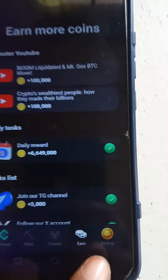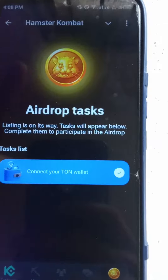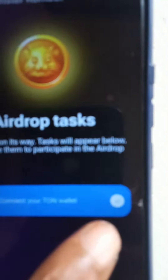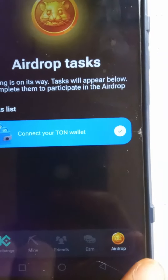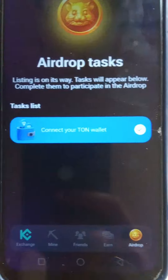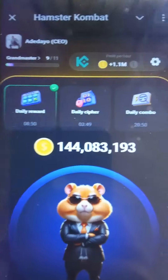There are also daily tasks where you watch a particular video and get 100,000 coins. Under the last tab, it's for claiming the airdrop when it happens. You can connect your TON wallet — you can see the checkmark here, my TON wallet is already connected. To connect your own TON wallet, come to the airdrop section and connect.